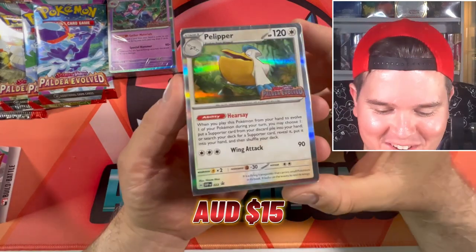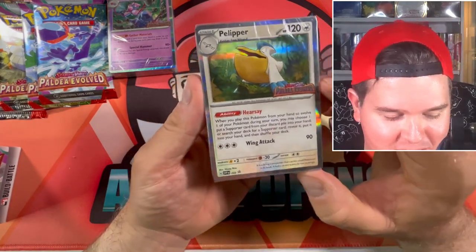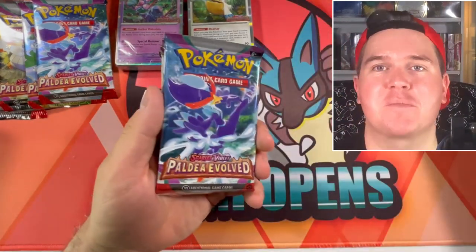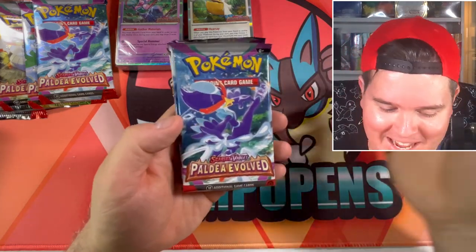Doing better than last time with Scarlet and Violet. Pelipper is our next promo card, number 22. Last time, out of the three battle kits I opened for Scarlet and Violet, I got Revaroom three times. So I'm doing better than that.